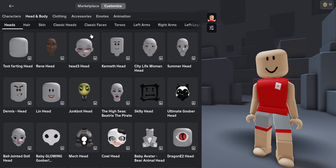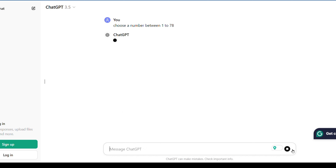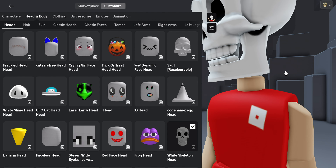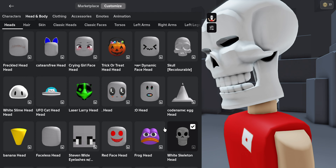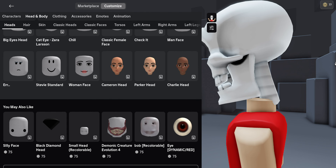I'm going to first start off with heads. I'm going to ask ChatGPT to pick a number between 1 to 76, and I got 42. What? I'm a skull head. What? Are you serious? We're already starting off with a bad start — with a skull head.